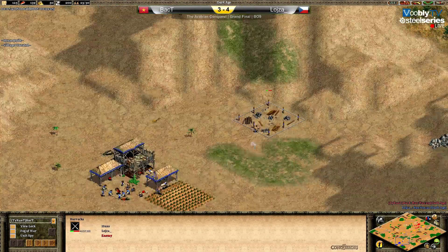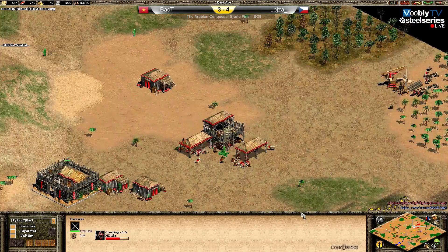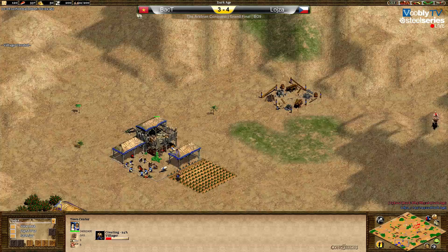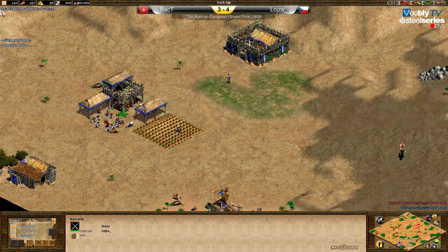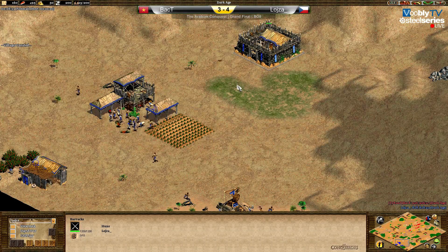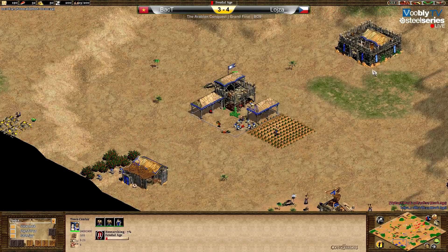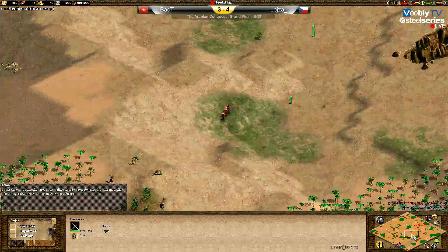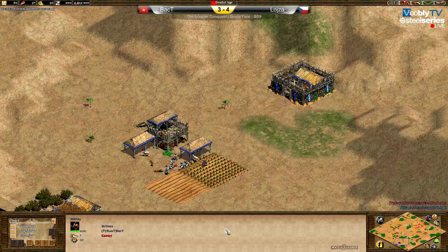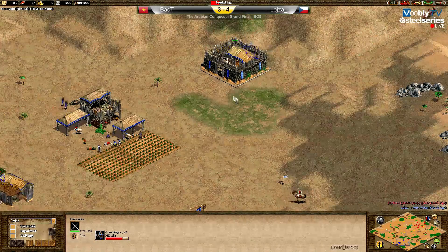Both players are building barracks now. Barry is making the third militia at 24 pop, Loisa at 21. Will Loisa go fast Feudal and do the defensive militia or will he also make militia? I think he will go up. He hasn't sent the villager to collect the 10 gold, so he will not make militias - he'll go up, probably do man-at-arms or something. He's going up to Feudal Age now and sending a villager to mine 10 gold. He's doing defensive militias, one coming out then the second preparing.